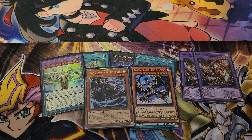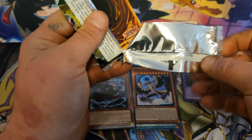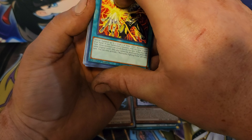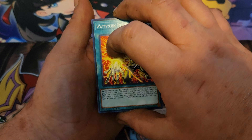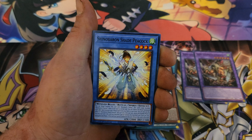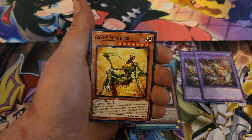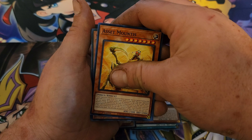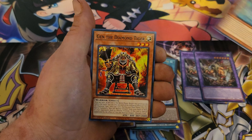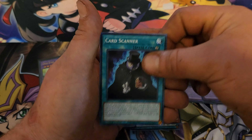There are so many quarter century rares in this set — I think there's like ten or eleven total. This is the very last pack, some last pack magic too. We got Shade Peacock, the mantis, Snake Eye Oak, Red Arrows, Jelly Ring, and Card Scanner.